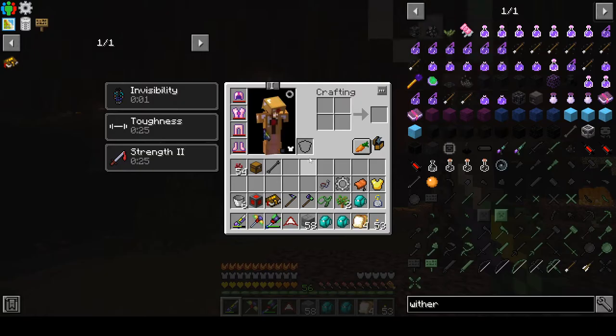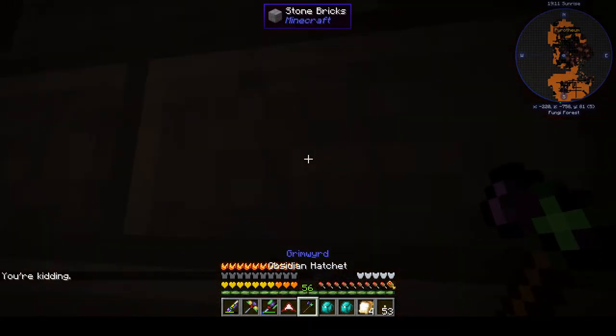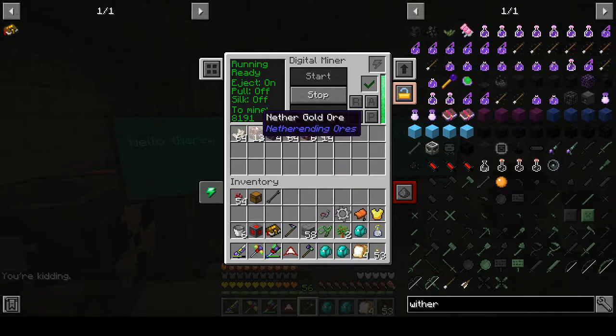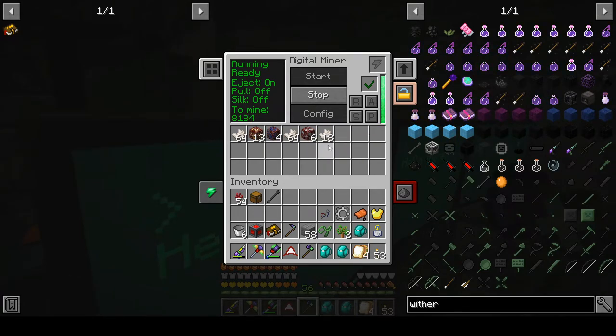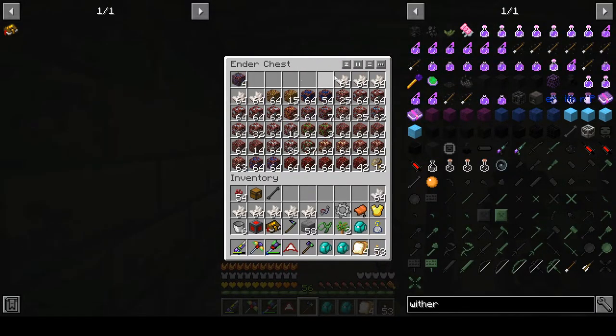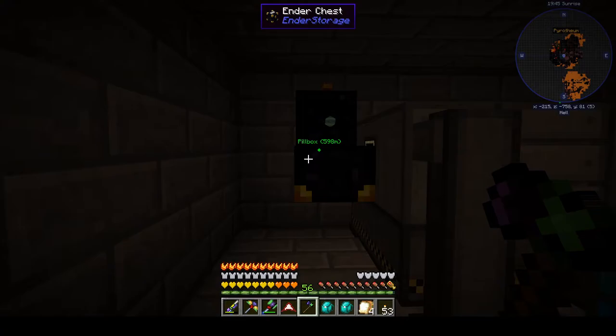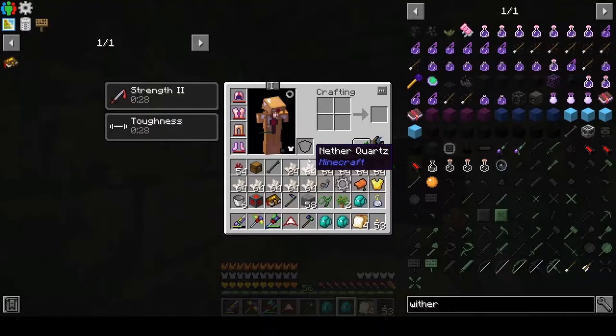So we're going to make a waypoint for that bad boy, and then I think it's about time to go back and check on the miner. I've been wandering around for about 20-30 minutes. It's gone through about a thousand more items and it's actually accumulating things in its onboard storage, which likely means my inner chest here is full. But we do have now almost a couple stacks of cobalt and a decent amount of ardite. I've been finding a lot of ardite on the surface, so we're getting there.